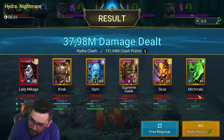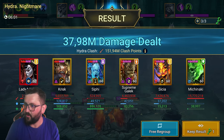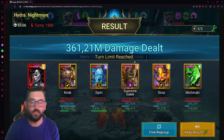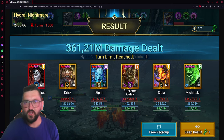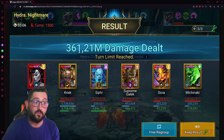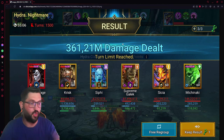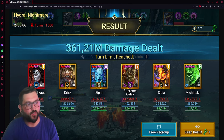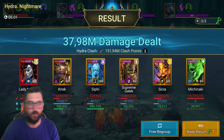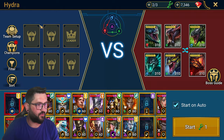Let me show you the best run I did with this team. I was at around 280 million full auto, then I took manual control for the last 10-15 minutes and got to 361 million damage. I'm so happy with this team — it does such a good job. I'm not sure who I would replace; maybe if I had an Akrizia I might drop Zacya, but when it comes to survivability these three supports do an amazing job.